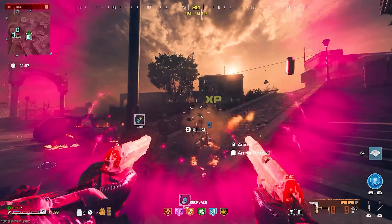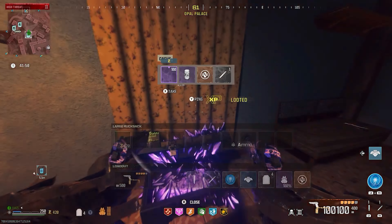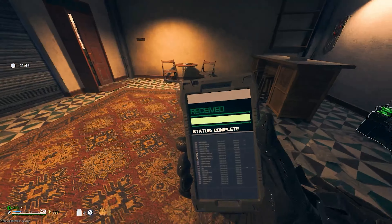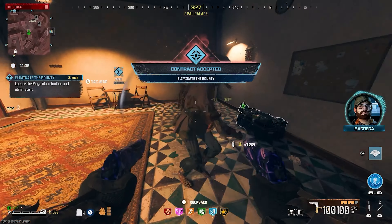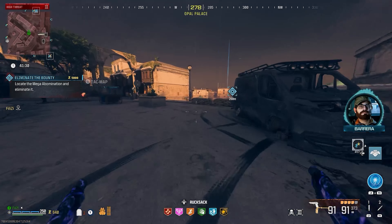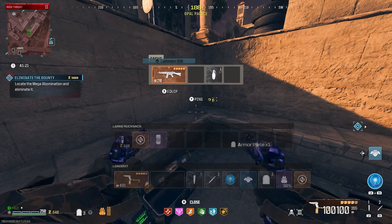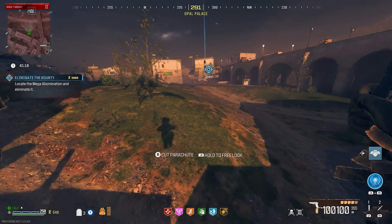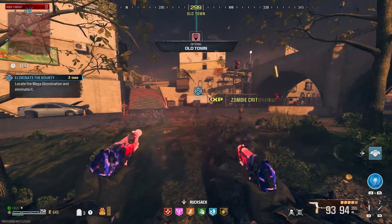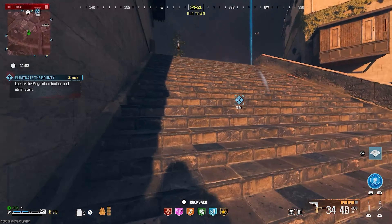The reload speed on these bad boys with Speed Cola is just so good. Just like that, I took out that whole horde, not a problem. Hopefully we get a mega abomination. I will take the extra self-revive. We will go up against it and see if this bad boy is any good. We do have brain rot on our pistols — I will always recommend this in every single one of my videos. Use the brain rot ammo mod and Elemental Pop inside of Tier 3. We will be dealing extra damage on mega abominations and mimics because of the brain rot itself. This thing just makes it the easiest experience in the world going through these zombies. And there we go — brain rot.